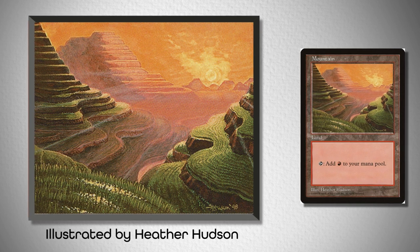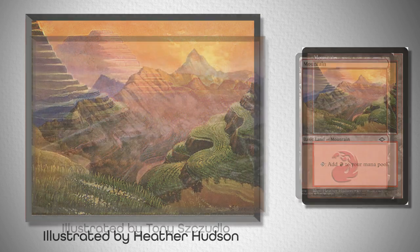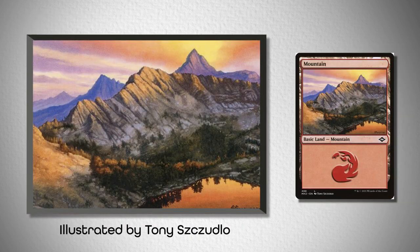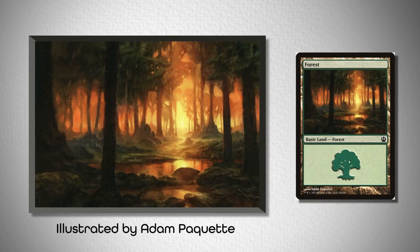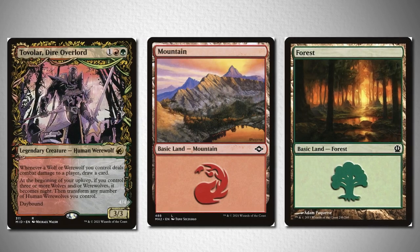So for our wider player base, we needed a different solution. Check out this different pairing: this Mountain from Modern Horizons 2 by Tony Studlow, and this Forest from Theros by Adam Paquette, that does have the sunset color theme that we're going for.